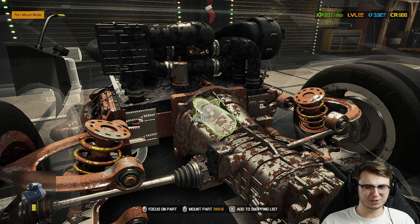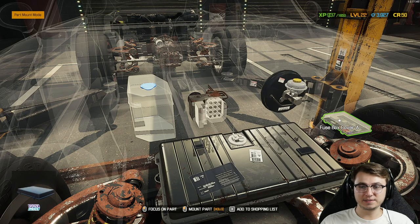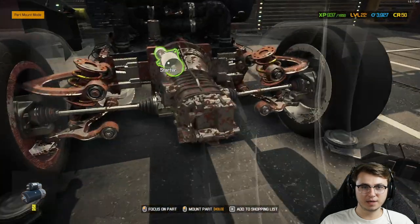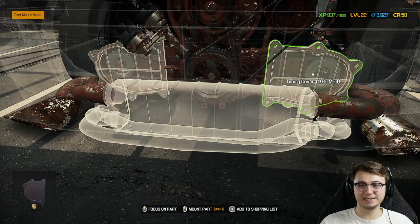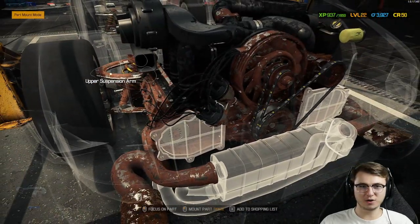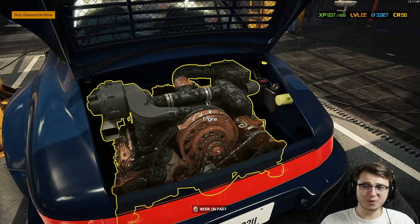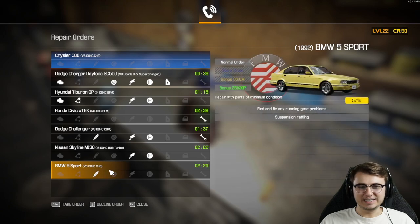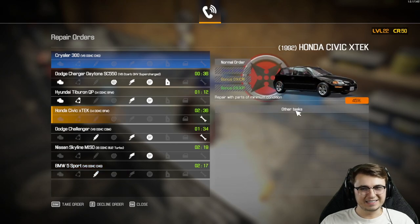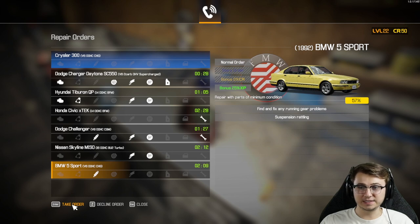With only $900 left, we didn't get very far. Still missing the fuse box cover, ABS module, starter, exhaust manifold, and two timing covers. Once we get all that replaced we should at least be able to start it. But we now only have 50 credits left. Checking orders again — let's take on this BMW 5 Series and try to help them with their suspension rattling.